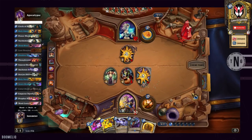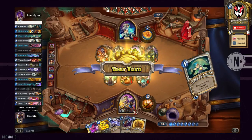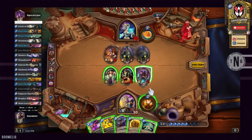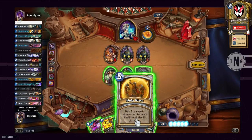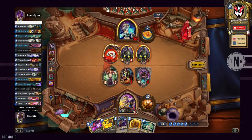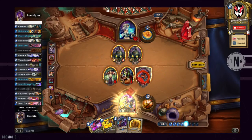As far as Shadow Word: Death goes, it's probably not recommended to run two of them, but for the sake of the cause — if your opponent is a Druid, Druids tend to play a lot of high-cost cards depending on the build. So if you have Shadow Word: Death, it's perfect if they pull out a Treant or any other high-cost monsters. It's also a great answer if your opponent plays a Dr. Boom, and we all know how annoying he is.